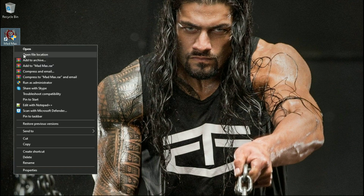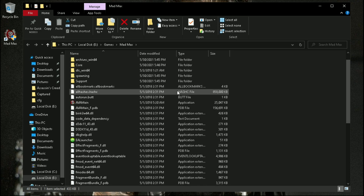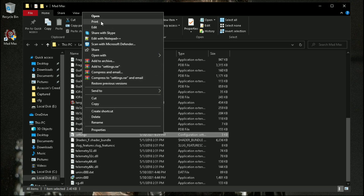Before you do anything, make sure your game settings is set to low. If not, then follow me. The configuration file of this game is located in your game directory. Open settings.ini file with notepad.